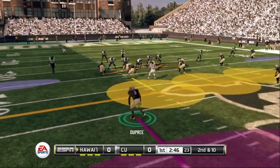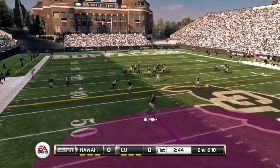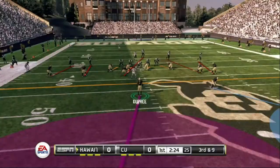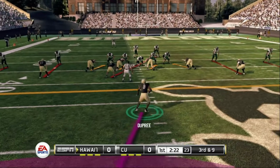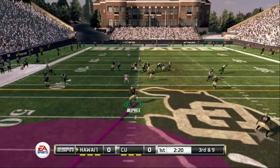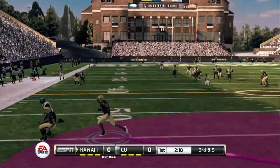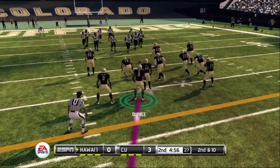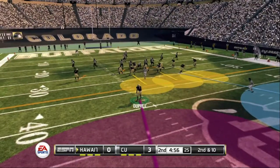Second and ten right here. Yeah, like I said, the offense has its highs and lows. The corner makes a great tackle right there — third and nine. Y'all already know, judge by the thumbnail what this episode is about.